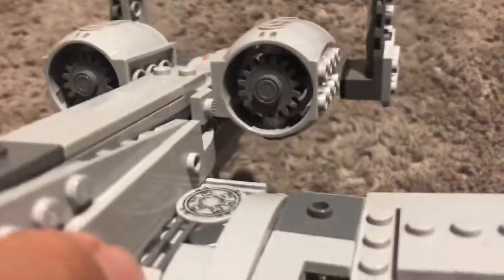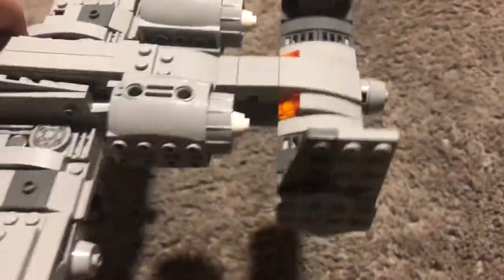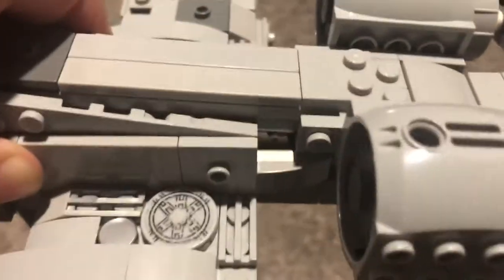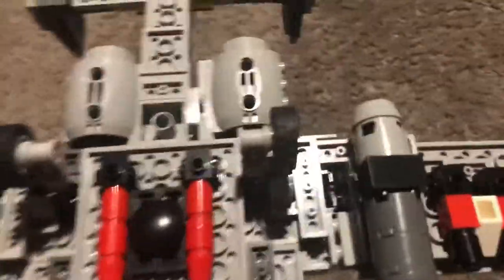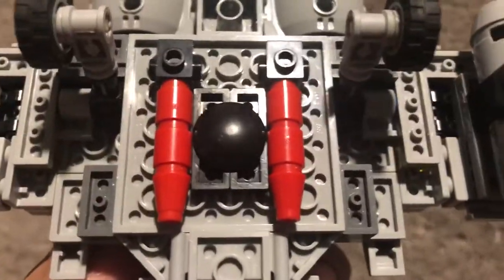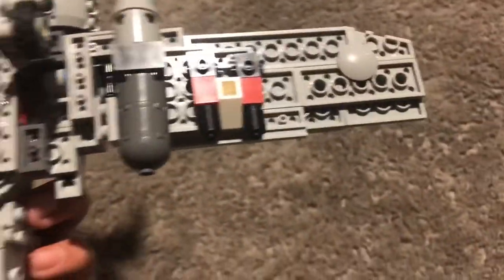Here we got two jet engines, the back wings, the big wings, the fuselage. Underneath it, we got the landing gear.